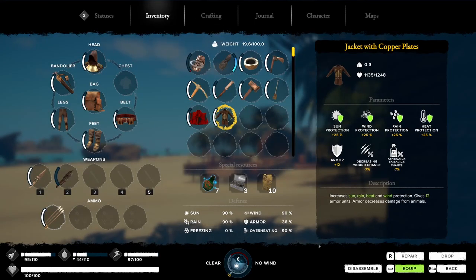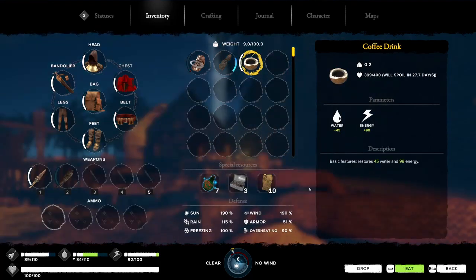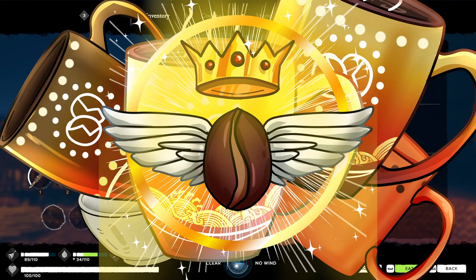The biggest issue, though, is that the jacket with copper plates is the best armor you can currently craft, and its protection comes nowhere close to that of the navy coat. This item that you can start with is by far the best item currently in the game and will serve you the most out of absolutely everything — well, except maybe the coffee. But then again, I might be a little bit biased.